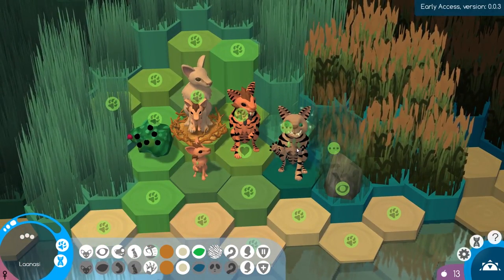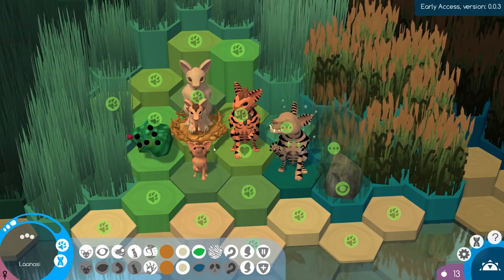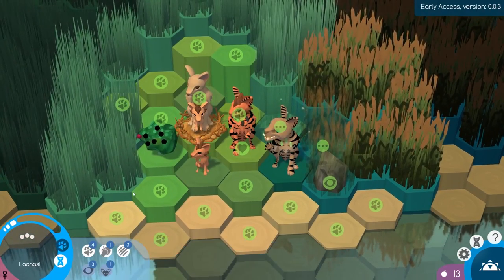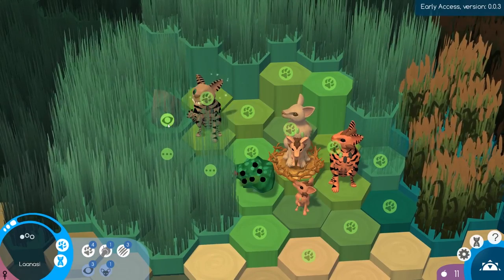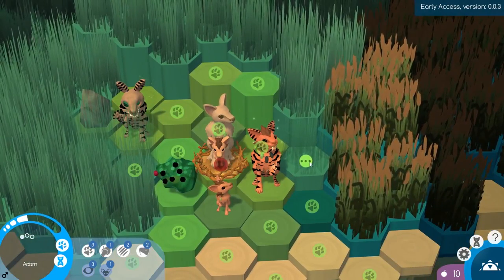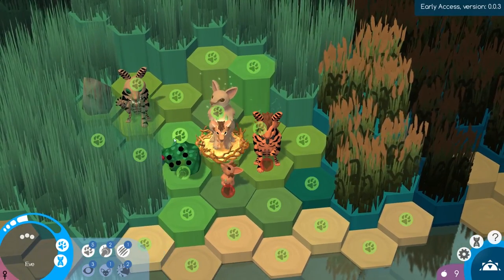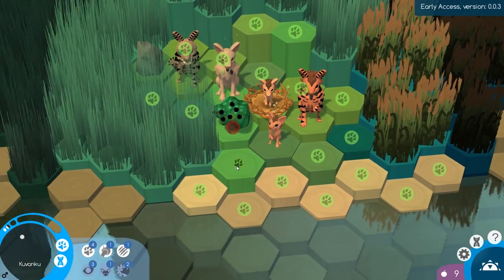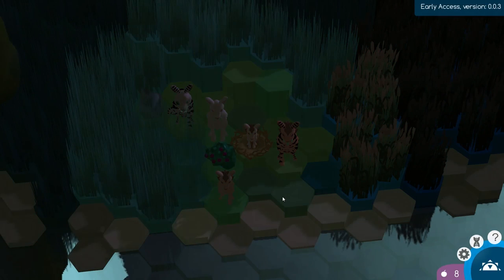I think what we're going to do is save Lanasi for one of our little males. She will be the mate of one of our little babies. For now, we'll just bring her over here to help explore the area. She can take a peek in all of this grass and look at this rock over here. I'll have Eve come over here and pick some more berries while her little baby comes over here and helps peek in the grass as well.